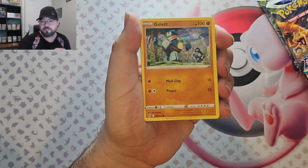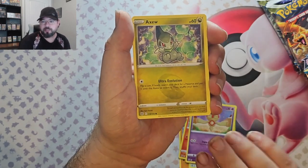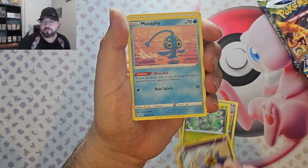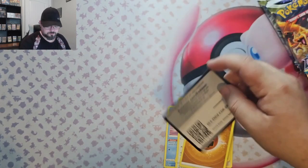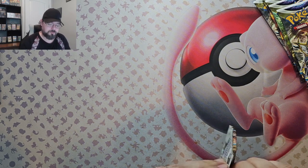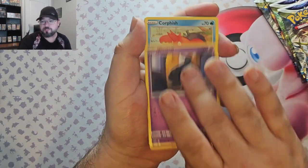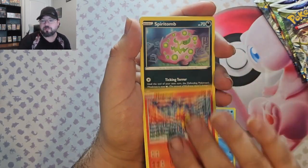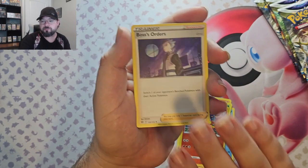Here we go. We got Goalit, Castform, Chimchar, Baltois, XQ, Starmie Reverse, and a Manaphy. It was a TCG Pokemon Red-Blue Battle Tournament type thing — that was ages ago. So, Boarfish, Magma, Spiritune, Fermi, Magma Reverse, and Boss's Orders Foil.